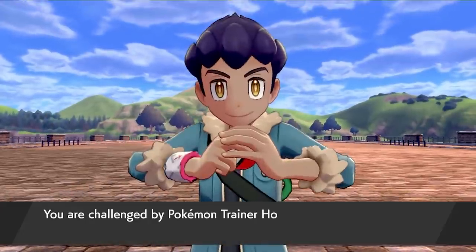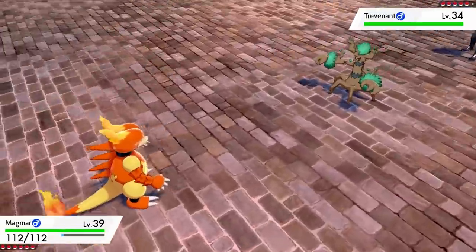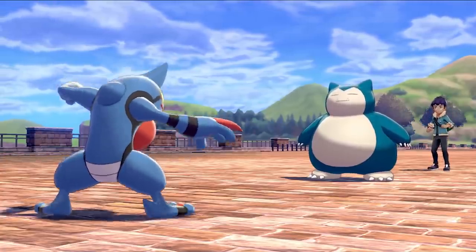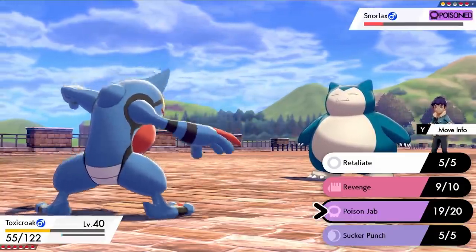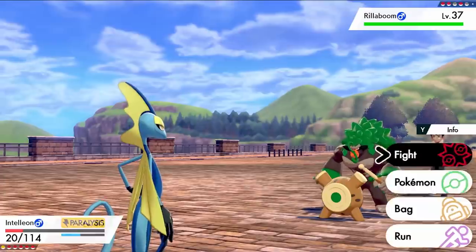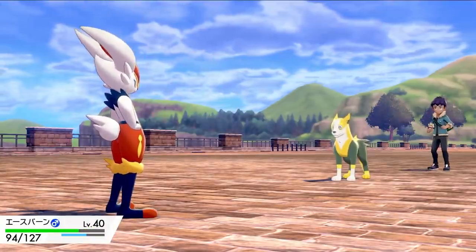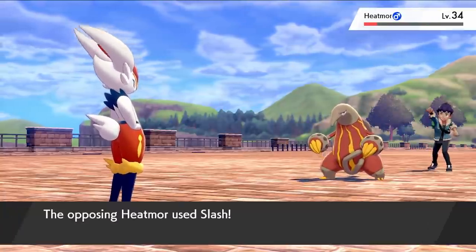Before we can continue, we have to fight Hop again. He leads with a Trevenant suddenly, so I have Magmar deal with that using Lava Plume. For Snorlax I swap in Toxicroak, hit some Revenges and Poison Jabs, but eventually had to swap out because Toxicroak was going to die, and Hop used a Full Restore. I brought in Inteleon, almost got killed by Snorlax's Body Slam, then killed with two more Surfs. For Rillaboom I swapped back into Magmar and killed with one Lava Plume. His Boltund got destroyed by a single Pyro Ball from Cinderace, and his last Pokemon Heatmor went down to a High Jump Kick and Sucker Punch from Cinderace as well.